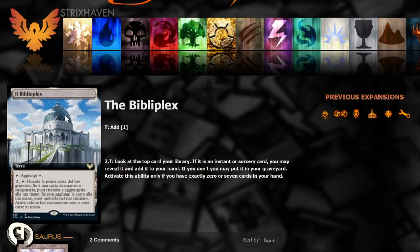The art looks amazing — it's like a skyscraper, honestly crazy. It taps to add one colorless, and for two mana plus tapping itself — essentially three mana — you look at the top card of your library. If it is an instant or sorcery you may put it into your hand; if you don't, you may put it into your graveyard. Activate this ability only if you have exactly zero or seven cards in your hand. It has the same drawbacks as Alexandria, which is cool and also not cool. Having seven cards might be a feat for red or white decks, though getting to zero might be easier. This does kind of require an instant or sorcery-based deck, but even if you don't have one on top, it can fix your draws.